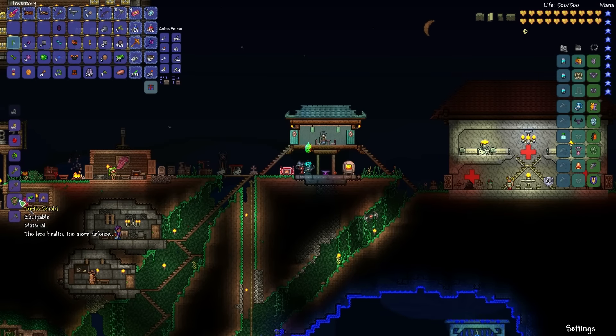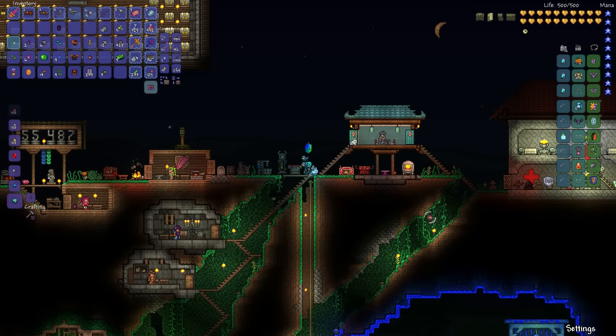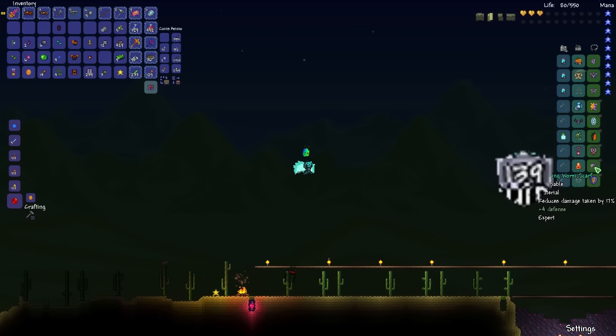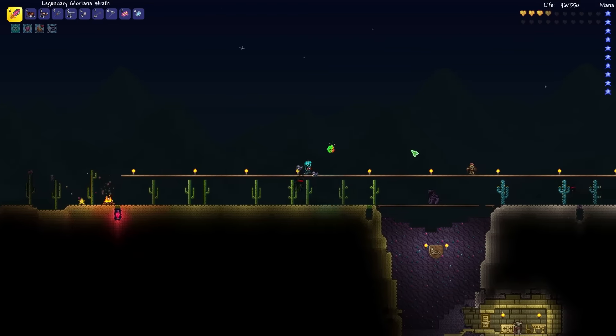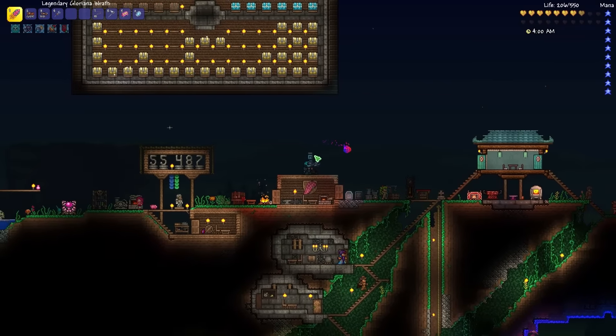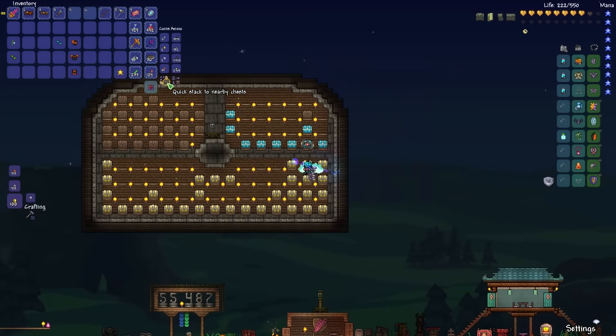Now we can also make another turtle shield, and we should be able to combine it with some other stuff to make the beetle shield. Let's see if the 'less health, more defense' effect stacks with these two shields: 105, 111, 139 defense — and yep, they definitely stack. Now we've got some serious defense going: 139 defense when our health is low. We also have the mitigation buffs from the frozen turtle shield and the beetle armor.